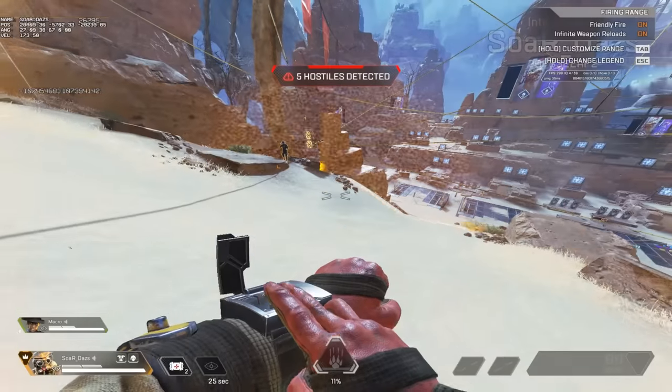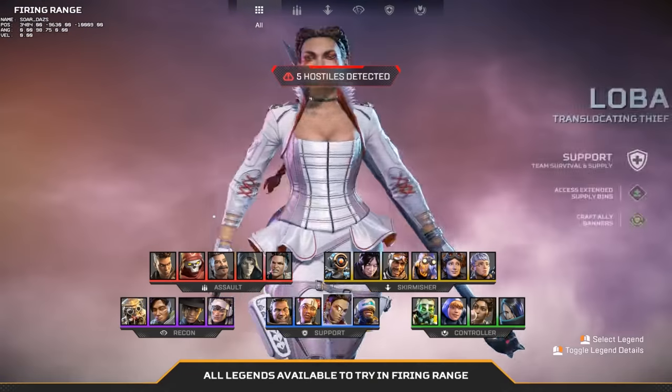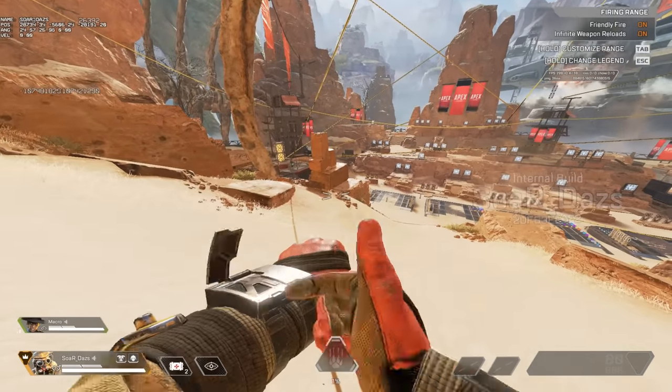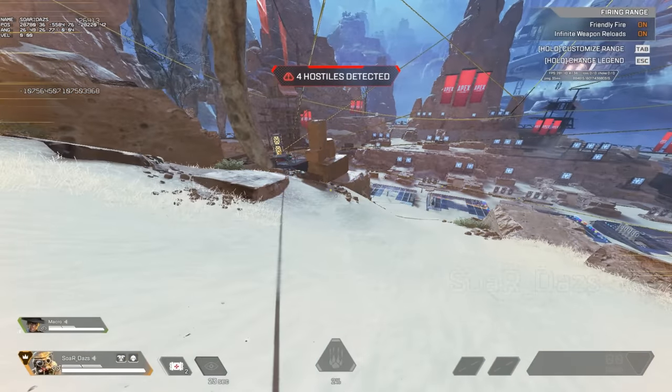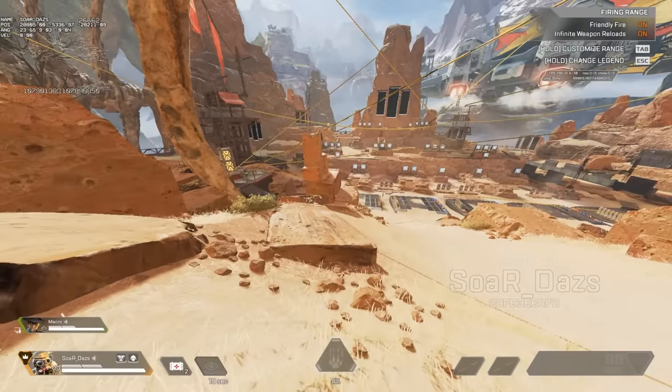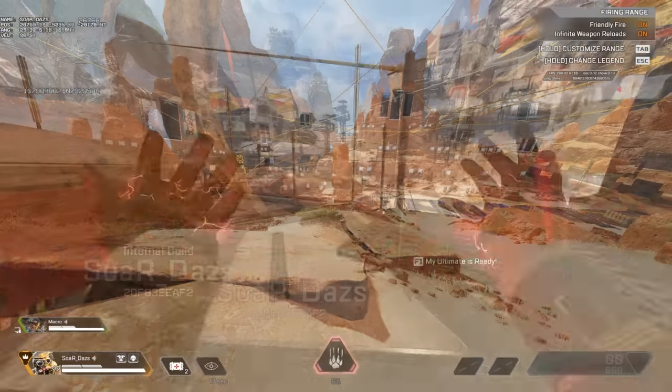Now for Bloodhound, scan time has been nerfed significantly. You'll see the whole outline of an opponent for about 1 to 2 seconds, then a dot of where they were at for about 1 or 2 seconds. The scan as a whole just goes away a lot faster, so knowing when to scan and when to push is so important. Remember that scanning yourself as a Bloodhound also gives away your positioning too.